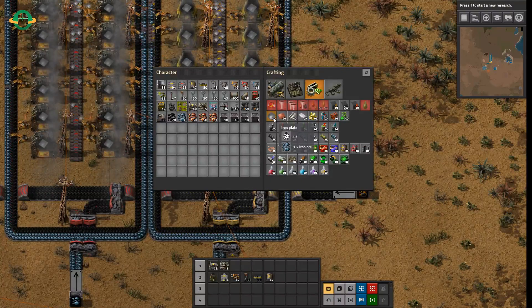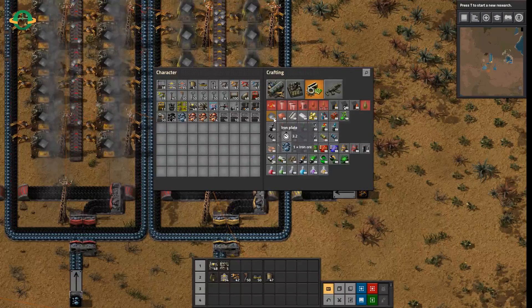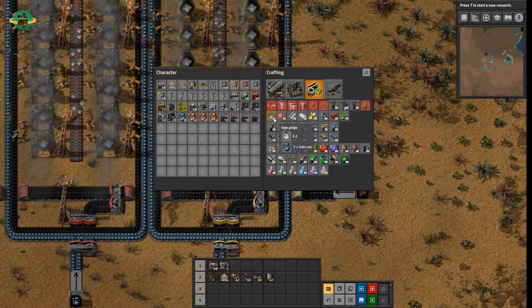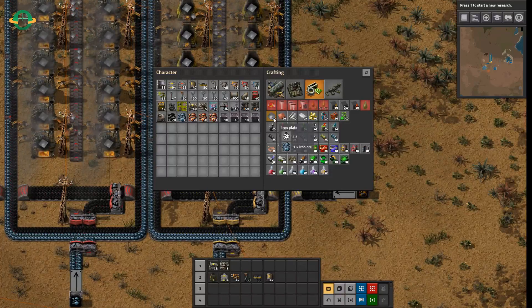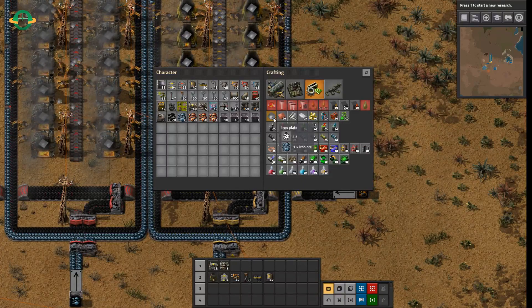It takes 3.2 seconds to produce. If we had 3.2 stone furnaces producing iron plate, they would produce one item every second. But we want to produce 15 items a second, so we need to multiply 3.2 by 15. If you pump that into a calculator, you'll see that comes out to exactly 48.